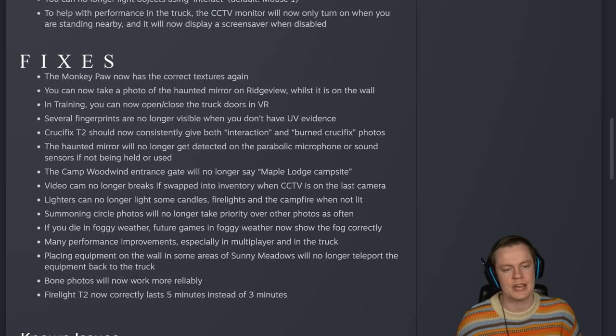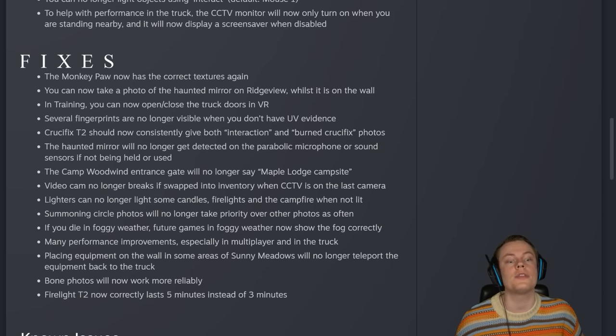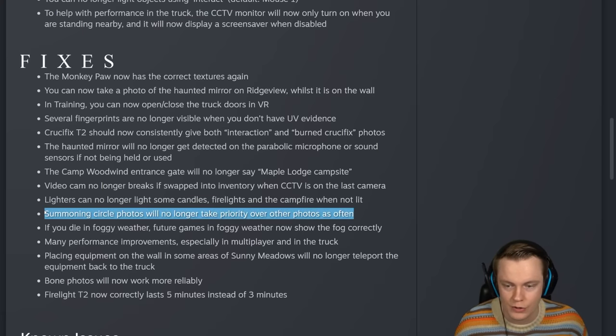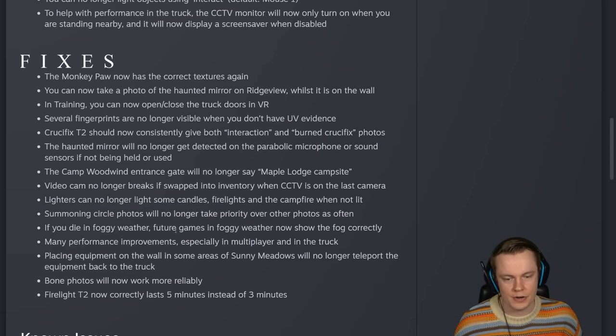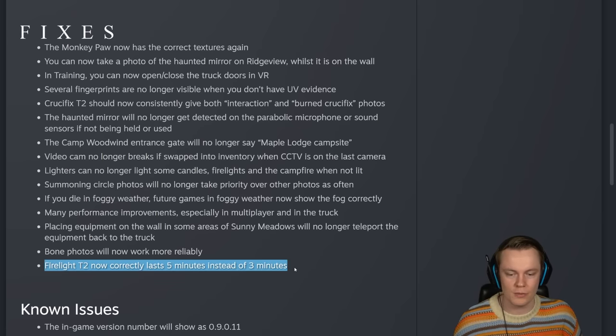The Campwoodwind entrance gate will no longer say Maple Lodge Campsite, which was very silly. Video cam no longer breaks if swapped into inventory when CCTV is on the last camera. Lighters can no longer light some candles, fire lights, and the campfire when not lit. Summoning circle photos will no longer take priority over other photos as often — you would often miss the ghost photo because of the summoning circle. If you die in foggy weather, future games in foggy weather now show the fog correctly. Many performance improvements, especially in multiplayer and in the truck. Placing equipment on the wall in some areas of Sunny Meadows will no longer teleport the equipment back to the truck. Bone photos will now work more reliably. Firelight Tier 2 now correctly lasts five minutes instead of three minutes.